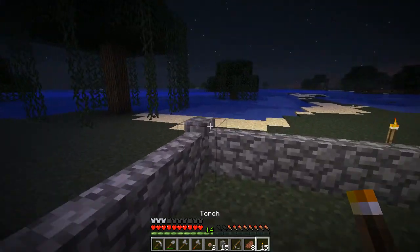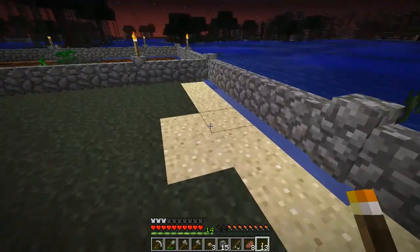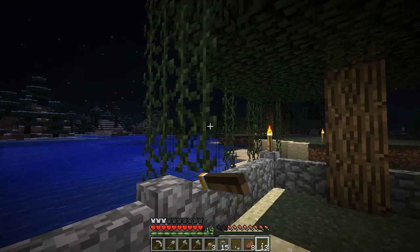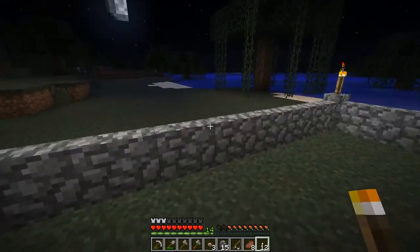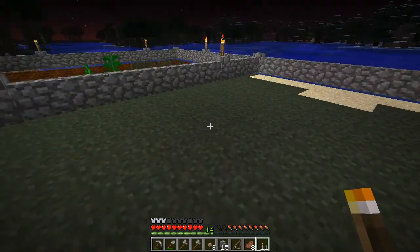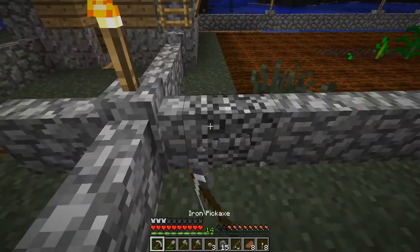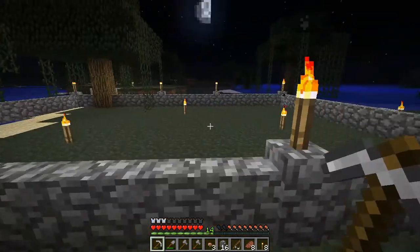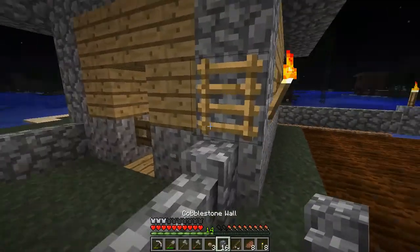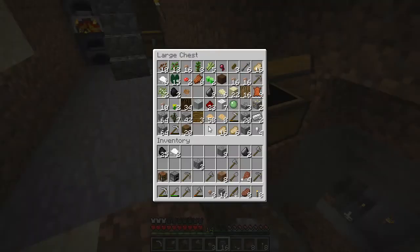Now we need, of course, to light up around it, and we need to get rid of this tree — it's not part of the tree farm so it shouldn't be there. Let's put a torch there, a torch there, and a couple here in the middle. There we go — tree farm. And that means we can also get rid of this piece of fence here. All these weeds. And I need to get my saplings. I'm assuming — really hoping — that stuff can't spawn in there.